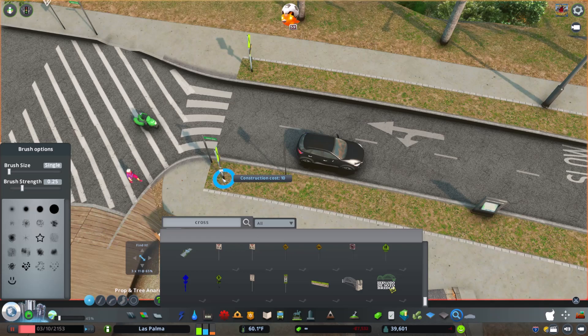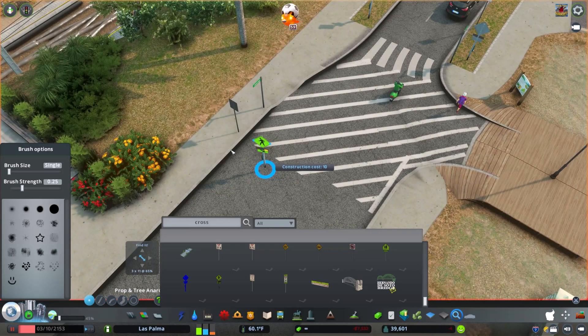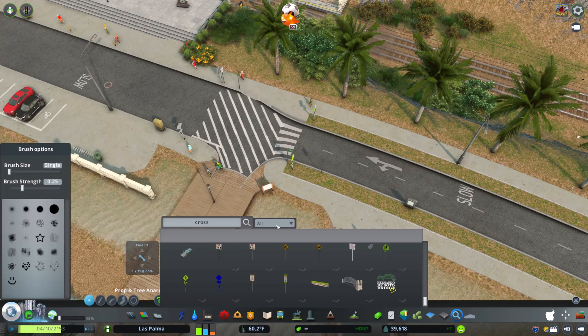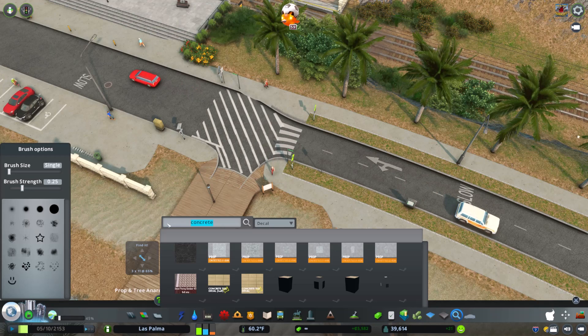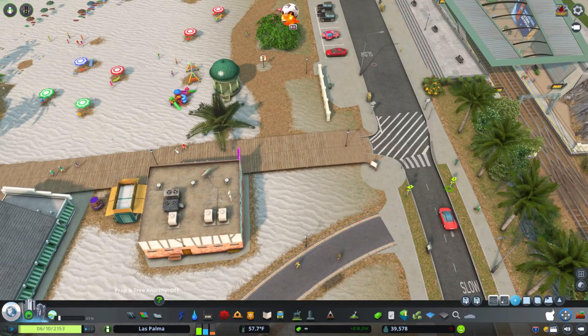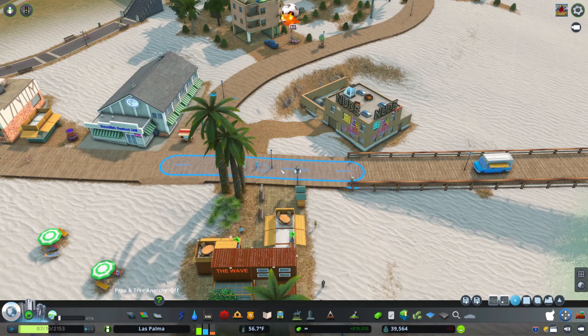Oh it's my favorite - the flashing crosswalk signs! Let me know in the comments what the city should be called - I need a name for the city. 'Las Palma' at the bottom is the default name and it's not what I chose - that's not my city's real name. People are walking across that crosswalk - great, looks good. Oh, grandpa got ran over. Let's get this corner - there we go, that's what we need. Boom - love that staircase, love the boardwalk, love the strip club.